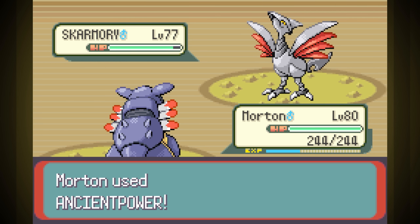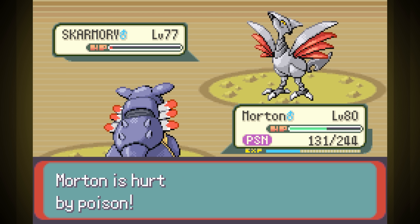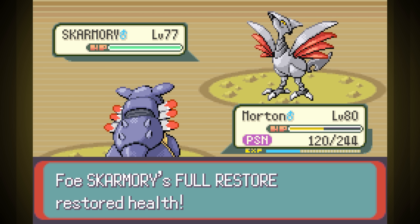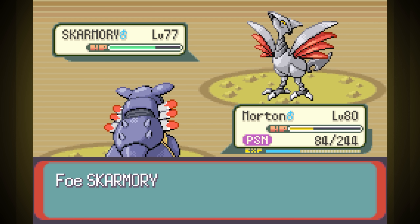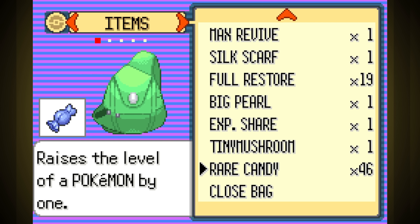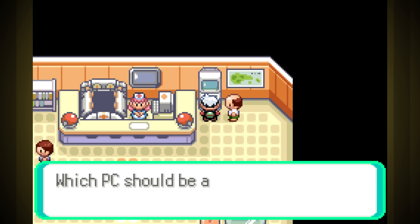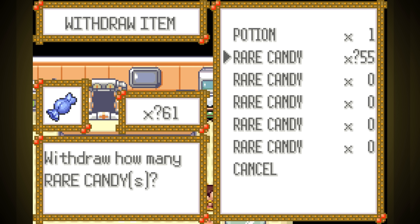I tried this fight a maddening 18 times and literally every single time but once, we got hit by Toxic almost right away, making the fight impossible. We're slower than Skarmory, and we take like seven hits to make him faint because of his full restores. We need levels. Thankfully, you guys have already told me that I'm allowed to use Rare Candy cheats in the post-game since we've already won the challenge by this point. Rare Candy cheats always create such a beautiful mess. Let's keep trying.